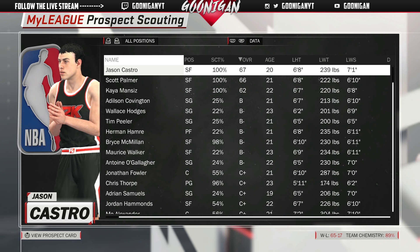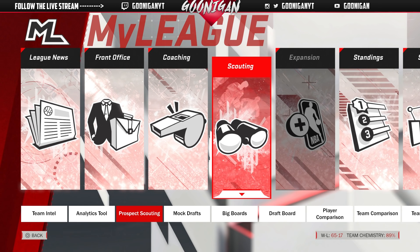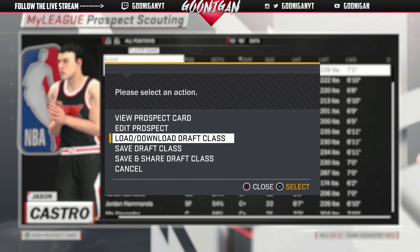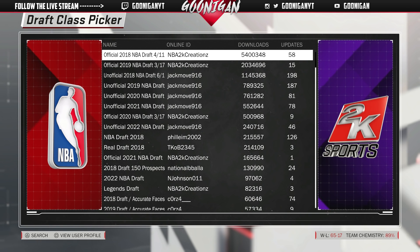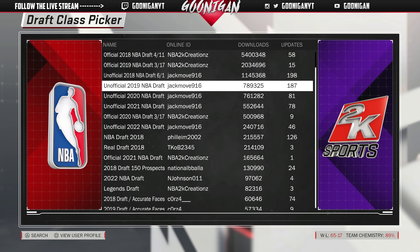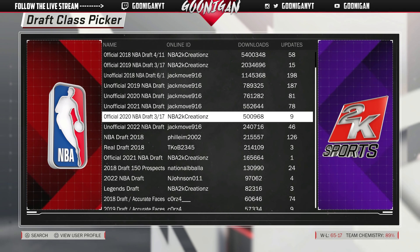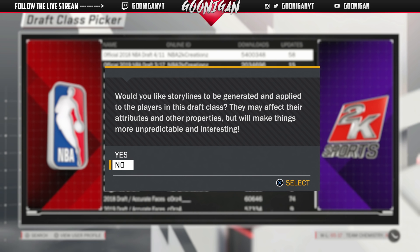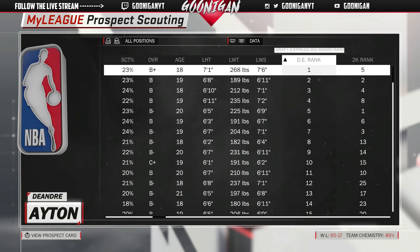I clicked 'Start Today' but it doesn't give you the option right away to download a draft class. For those that want to download a draft class and start today, go into Scouting, hit Prospect Scouting, click on any rookie, go to Download Draft Class, and you'll see everybody in the community who has made a draft class. I usually pick NBA 2K Creations because that's the one with the most downloads. I use the 2018, 2019, and 2020 draft classes and usually don't download after that because by then I've already won a championship.